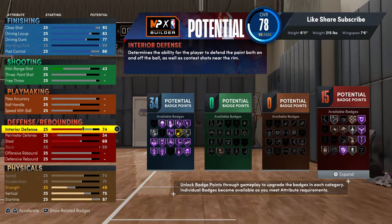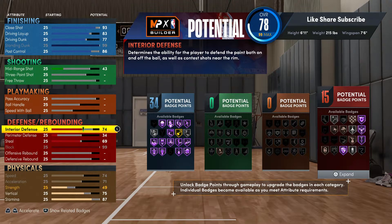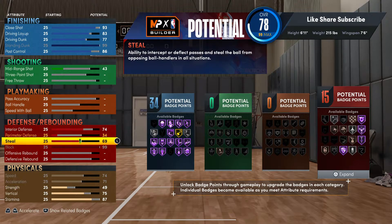Interior defense — you can't throw nobody out of the animation. If I'm about to get a dunk animation, it's GG — just move out of the way or you're gonna get a five on you. With interior defense you're slowing up animations and that gives you the window to block it. If you slow up the animation they usually gonna miss the dunk anyway, whether they're trying to punch it or get a layup in the paint.